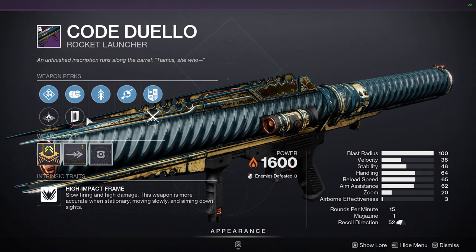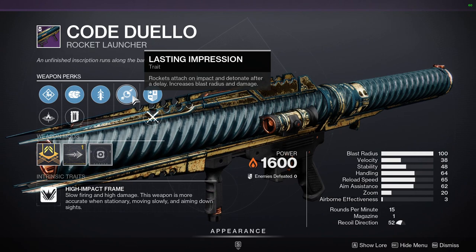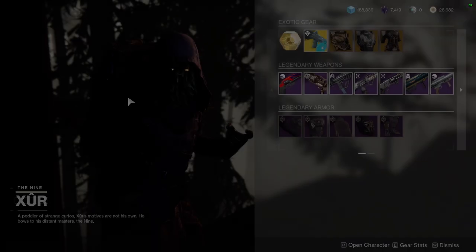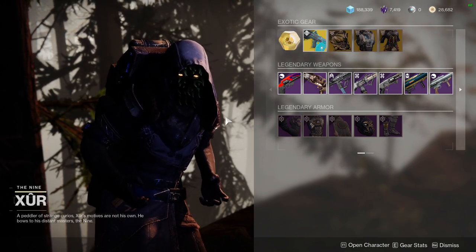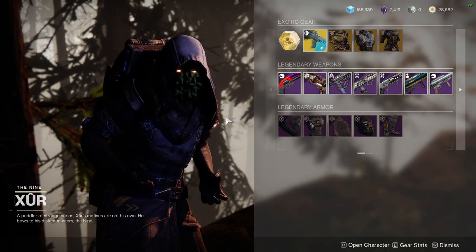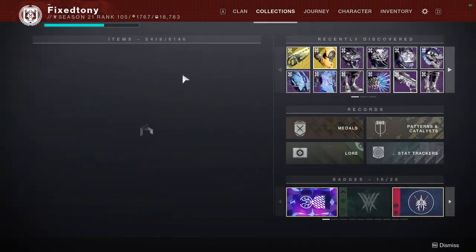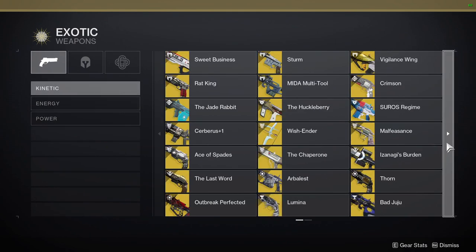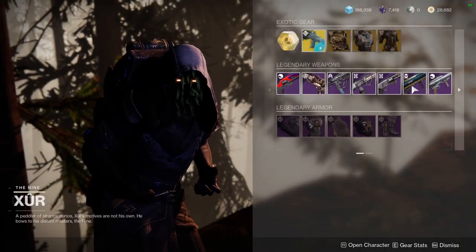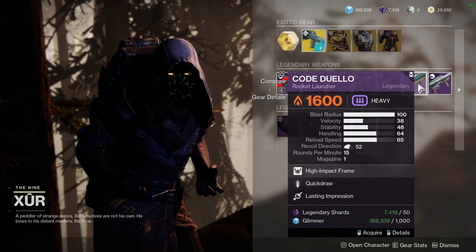Code Duello with Quick Draw — ooh, this is good. I would pick this up if you like to run really weird builds. For me, I have one with Lasting Impression. What I do is tap the boss — like a dungeon boss — with Code Duello, and then swap to a secondary to do my main damage. One thing I would combine it with is Izanagi's Burden: proc the four-shot hit, then use Code Duello to tap the boss and immediately swap out and shoot. I would most likely want Auto Loading Holster and Lasting Impression, but Quick Draw is also really nice with it.